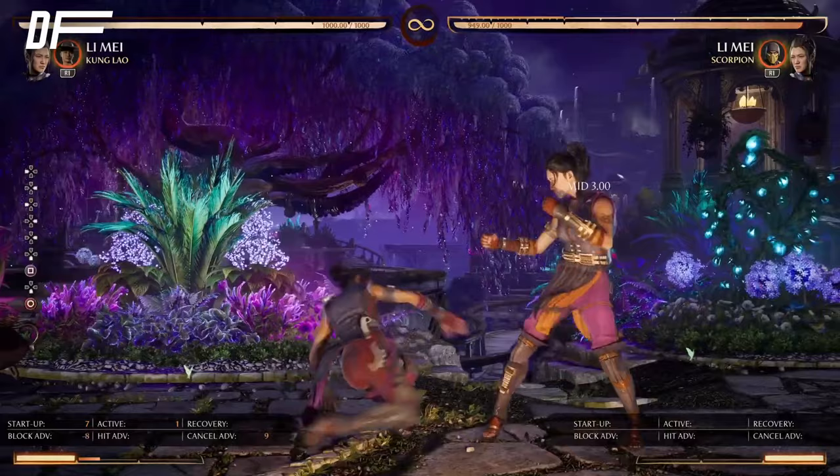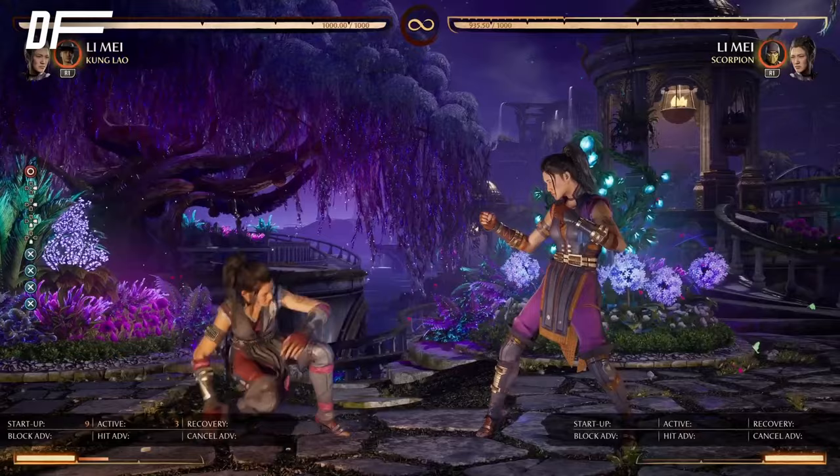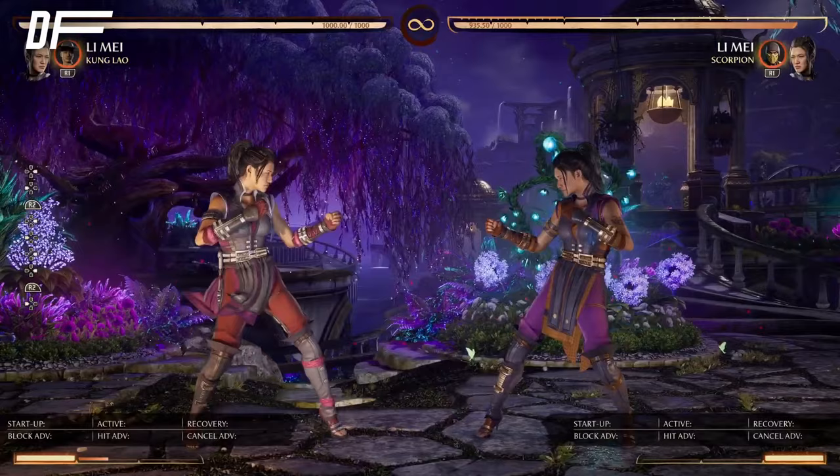In terms of pokes, she's not the best. Her down-4 isn't bad but could have a little more range. Her down-3 isn't good in my opinion — I don't think it's really used. Down-1 is a down-1, and that's basically it for her pokes.